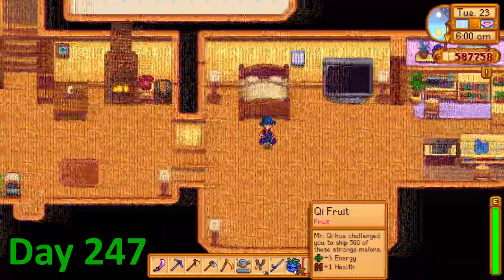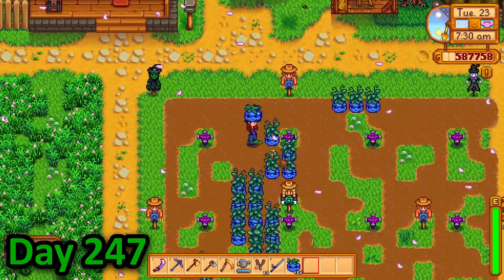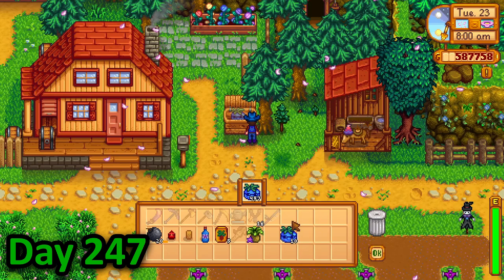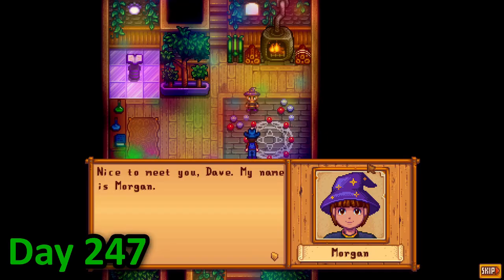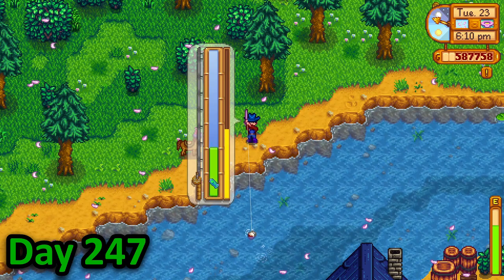Finally on day 247 I woke up and wandered outside to meet my fully grown key fruits that I needed to complete the challenge. I picked them and threw all 500 in the shipping bin. I was finally finished. I spent the rest of the day talking with the new wizard apprentice in town as well as fishing and thinking of the rewards that I would reap the following morning.